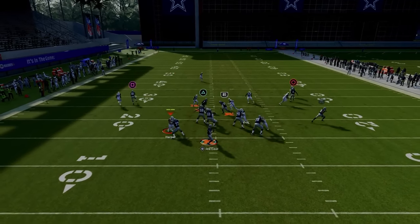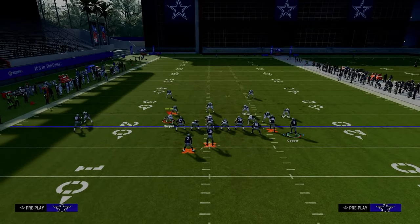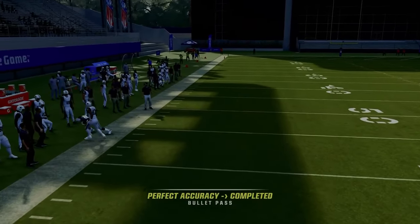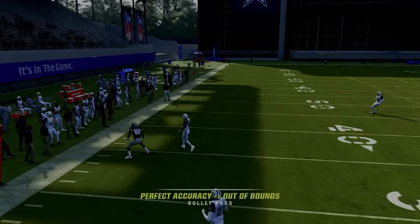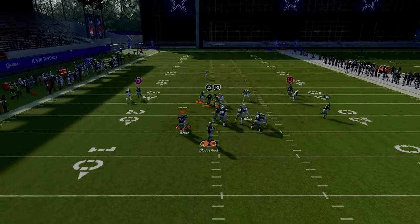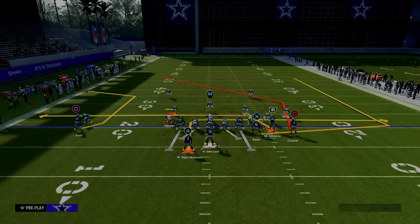Against man coverage, the C route wins about 50–70% of the time. If you smart route the C route it goes a little deeper and beats man coverage slightly more effectively. If the C route is covered, just click onto the receiver and aggressive catch it — especially with the Gift Wrapped ability, it'll catch a lot of the time and I haven't seen it get intercepted. The C route here is shorter than a hot route master C route or a corner strike C route, making it less consistent but still useful.